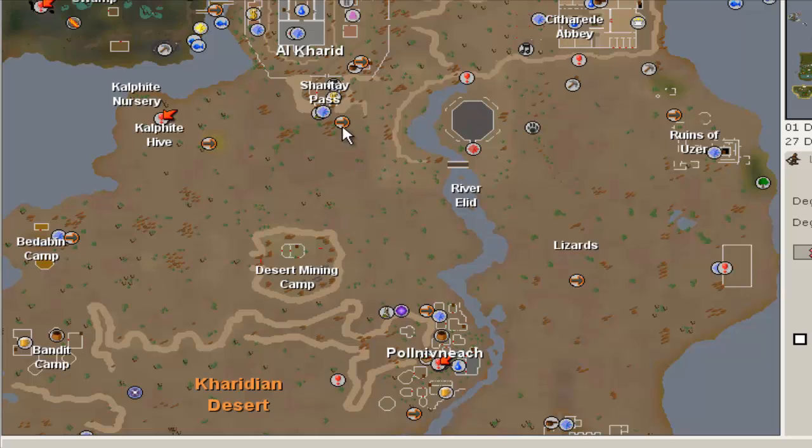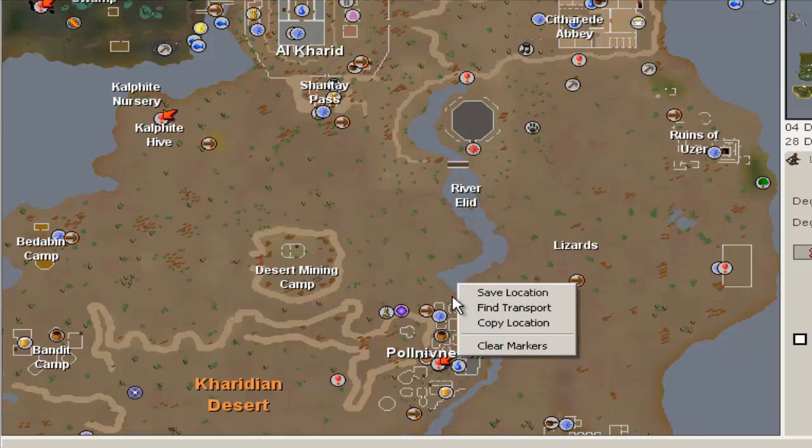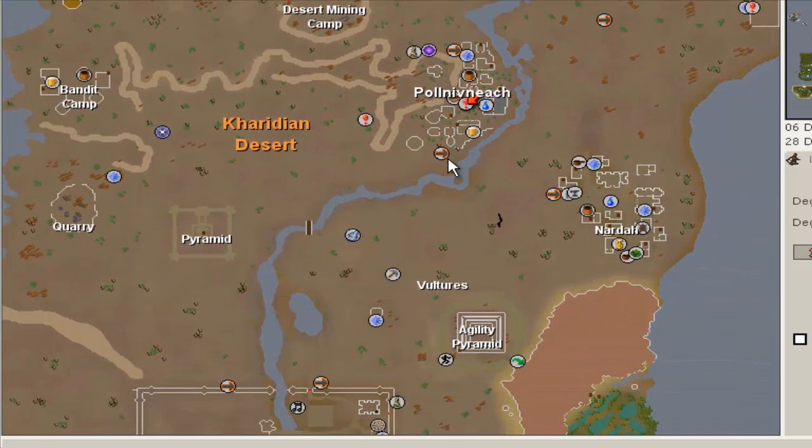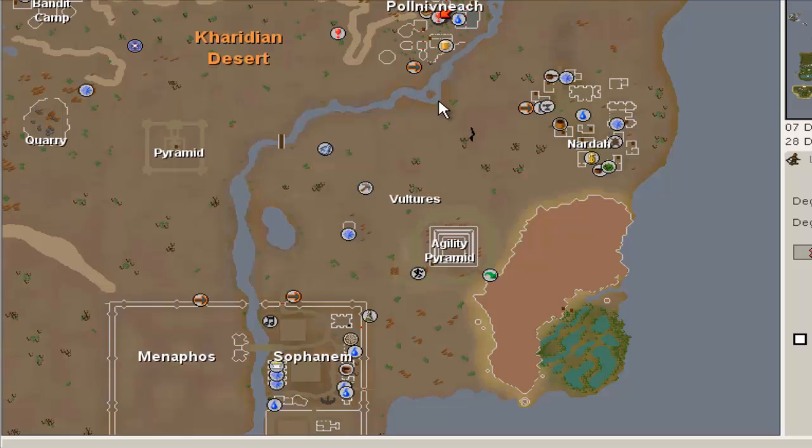First, you want to buy a Shanty Pass and travel to Pollnivneach. It will take you 400 coins to get all the way to Nardah from Pollnivneach. Travel east, take the flying carpet and you'll easily get there.